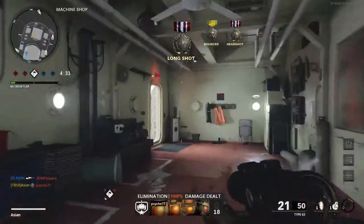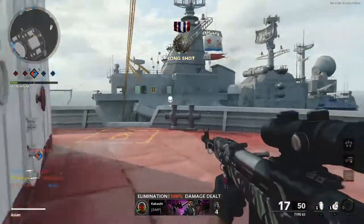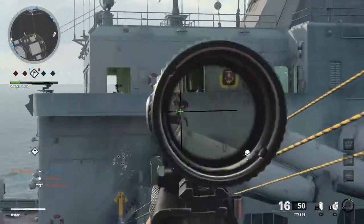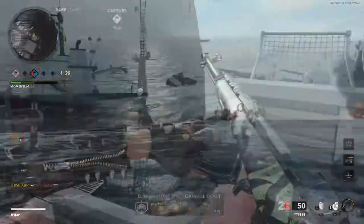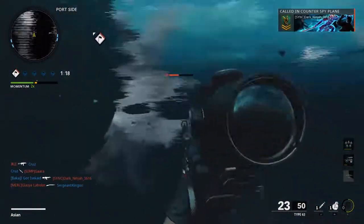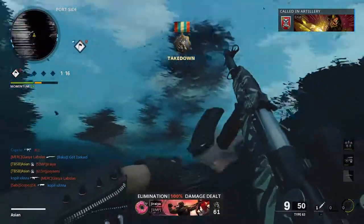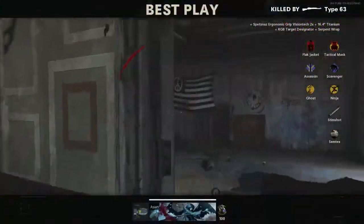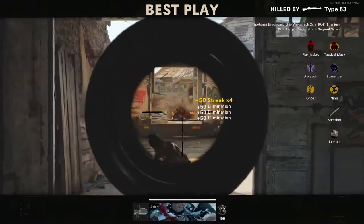Overall, the Type 63 is the Tactical Rifle designed for precision, with low recoil that enables you to place accurate shots without the need to adjust or compensate. To be truly effective with this rifle, you must keep your distance due to its slow output, or you will be at risk of being outgunned by a fast-firing weapon. Hanging back and playing defensively is definitely the way to go, as this will buy you enough time to line up your shots across the battlefield.